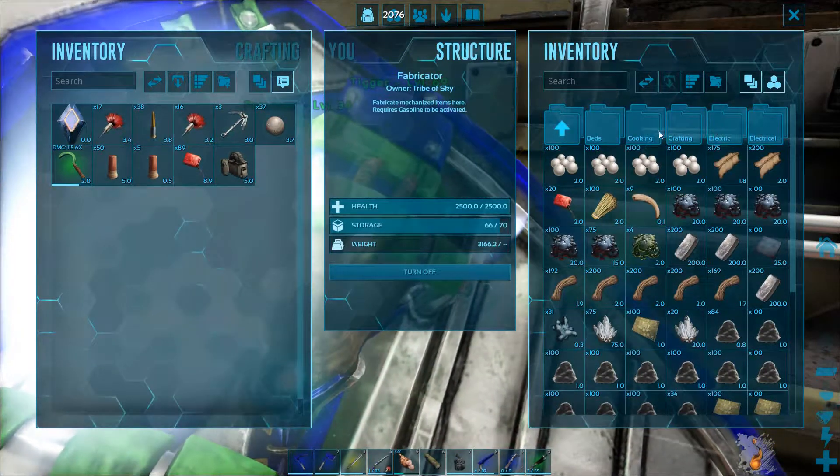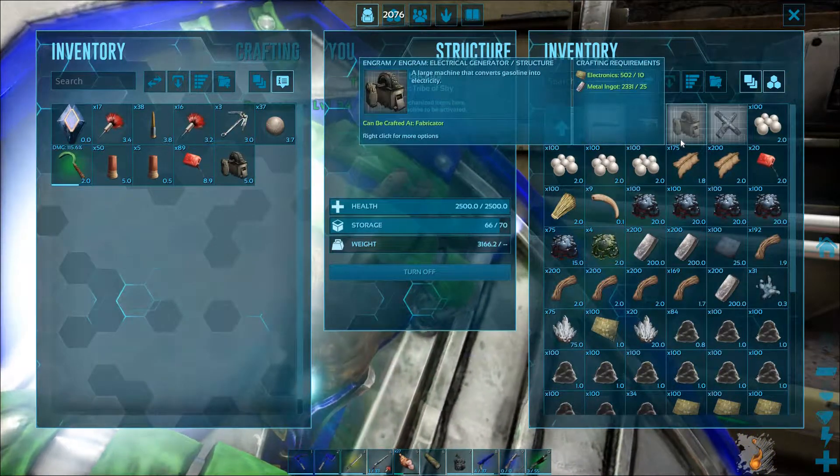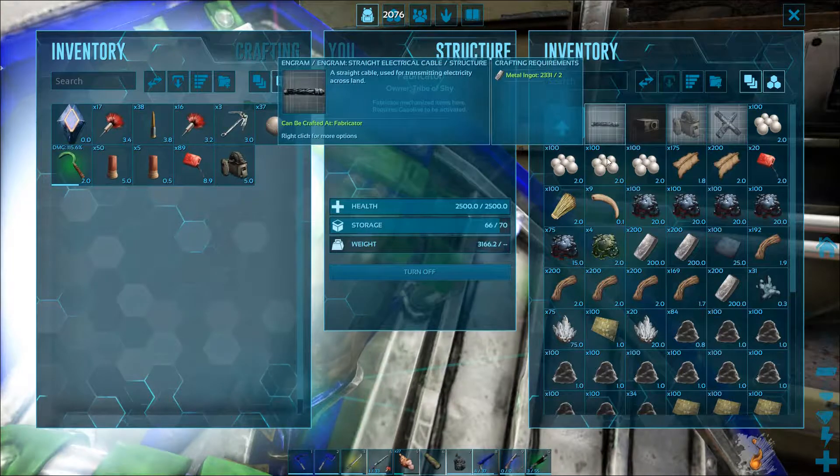So the generator looks just like this. That's what it costs: 25 metal ingots and 10 electronics — super cheap. You're going to need some cables, straight electric.